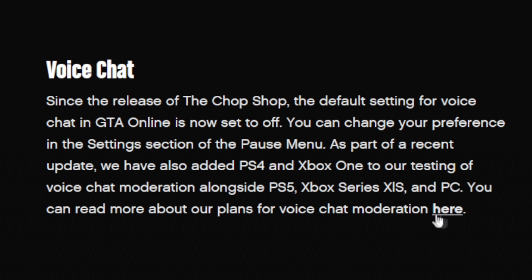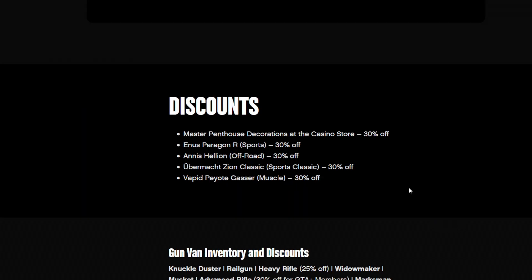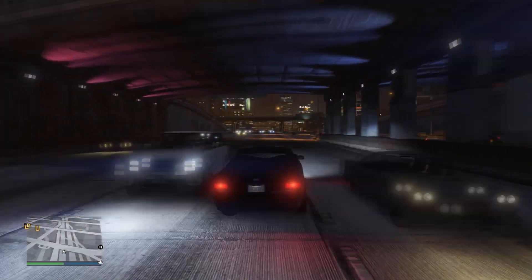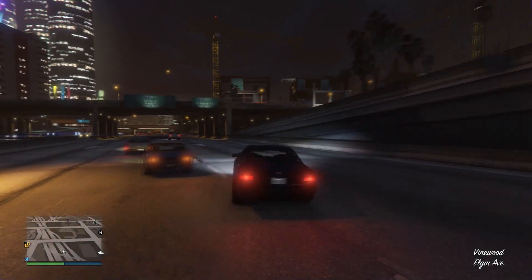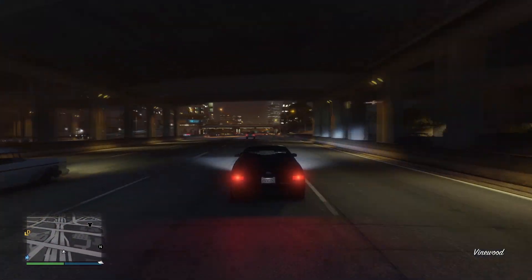For discounts: penthouse decorations at the casino store are 30% off, as well as all vehicles at the dealership — the Paragon R, Helion, Zion Classic, and Peyote Gasser are 30% off. If you're looking for the Railgun, it is available once more at the Gun Van. Overall, not much going on this week in GTA Online.